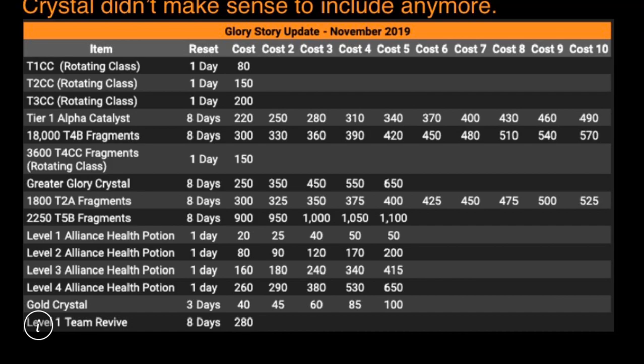The tier 2 alpha fragments are 300 and 325 — it cost me over 800 now to get those two. That's also fantastic. You'll have some gold crystals if you need gold, but I would not recommend using your Glory to get gold. The level 4 Alliance health potion is one of my favorite things about the store — 260 Glory, you can't beat it. It's probably the best deal, period.